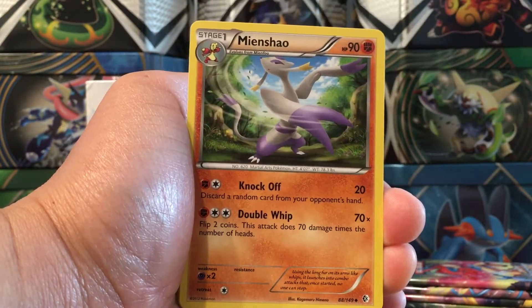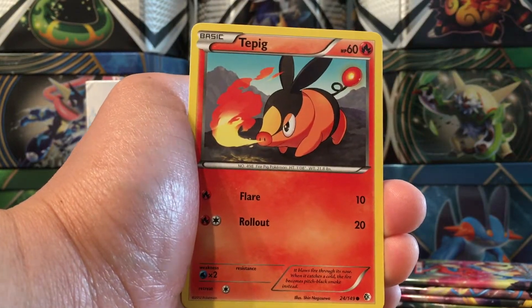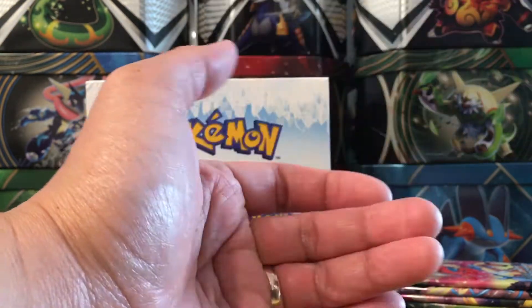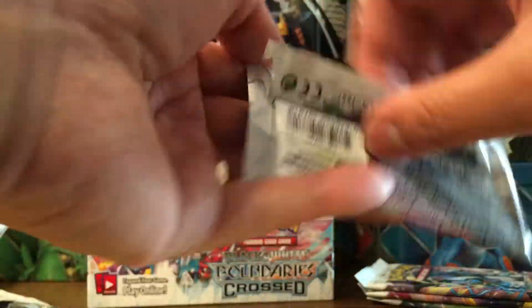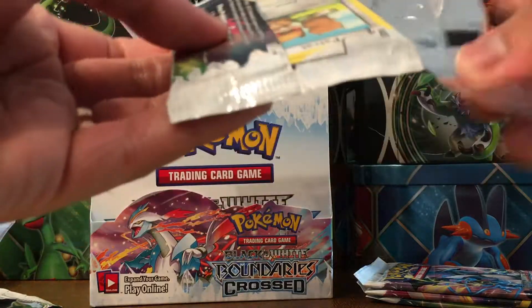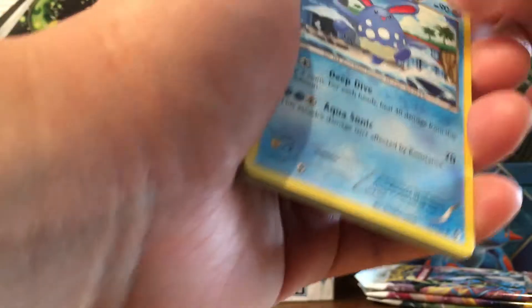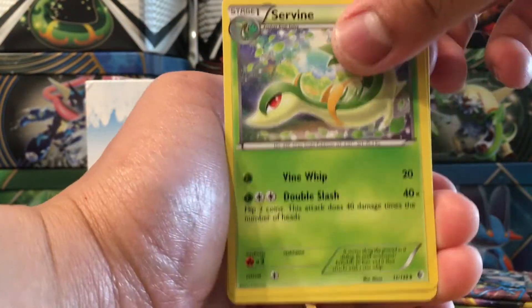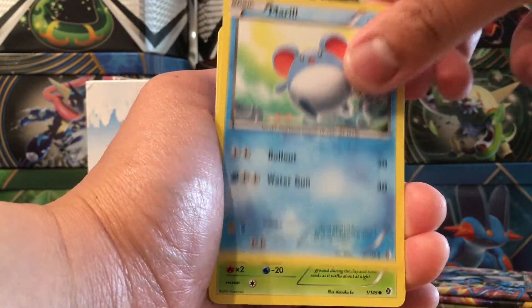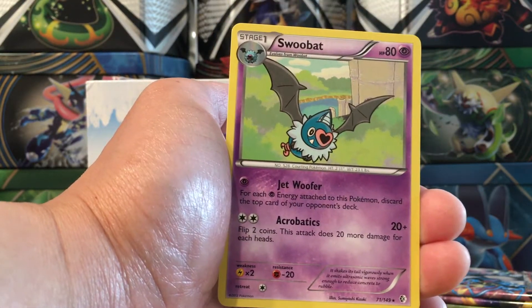Whirlipede, Cryogonal, Gligar, Voltorb, Duskull, Bunnelby, Vileplume, Hugh reverse - I don't like Hugh. Watchog, Voltorb, Marill, Pikachu, Talonflame, Venipede, Electabuzz, Psyduck, reverse Marill, and a Dusknoir holo rare.